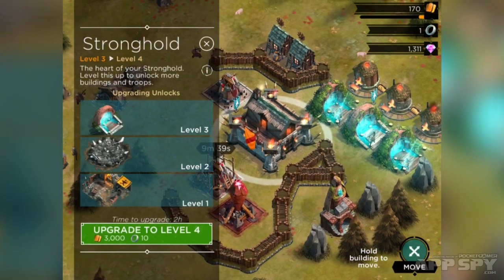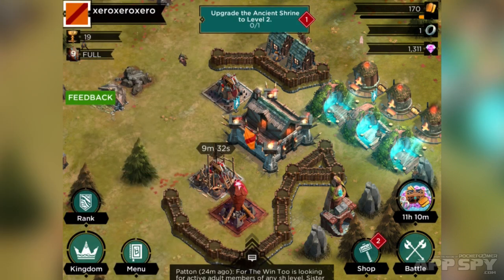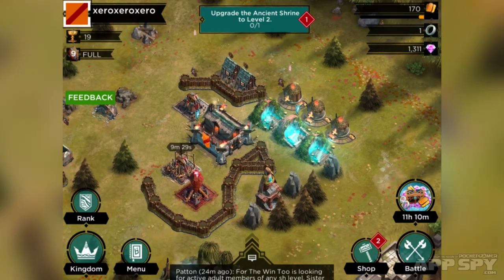You also need rings sometimes. To upgrade my stronghold to level 4, I'll need 3000 gold — that's not too much of an issue — and 10 rings. That is a bit of an issue because you can't really produce those. So how do you get them?